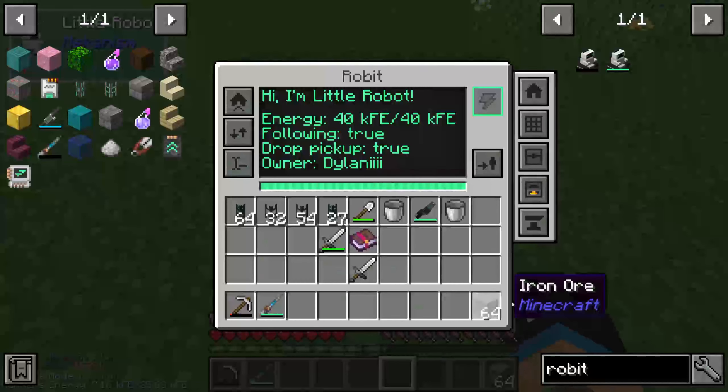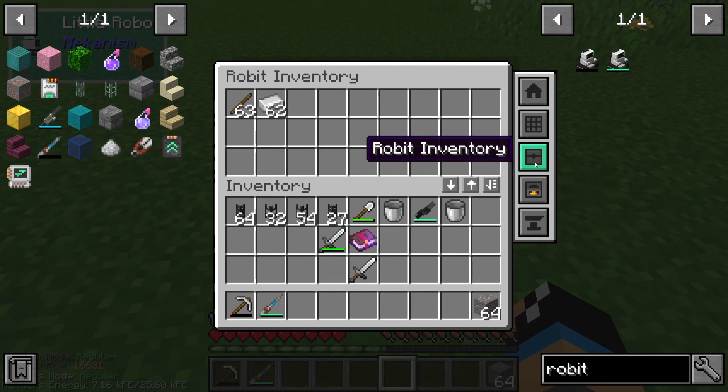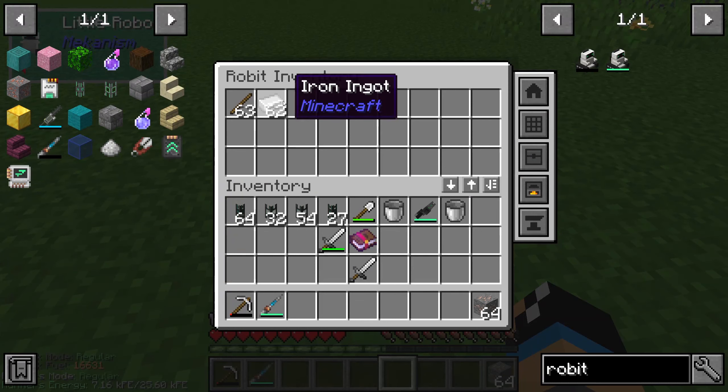We can also use our iron ingot and let it fall on the ground, and our little robot will collect that. Looking at the inventory, we can see our iron ingot is now inside.